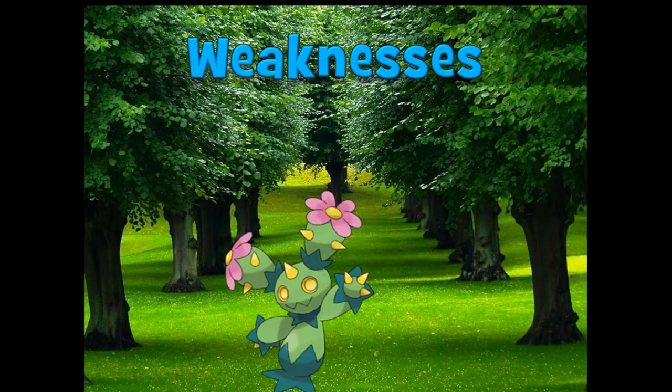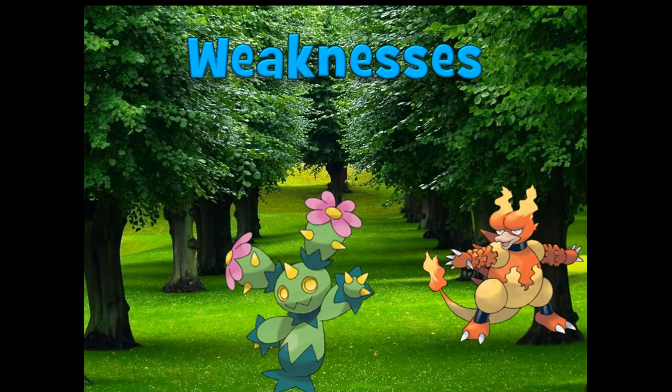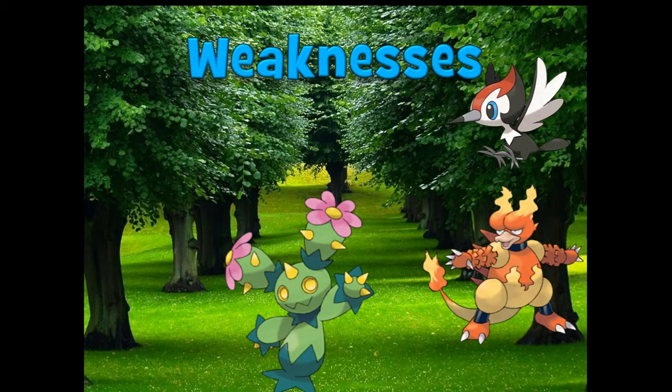Now we're going to get into what makes Grass weak. Grass has five weaknesses — not the best defensive typing. That's why you usually see grass Pokémon with a secondary typing, like Poison. Fire first — why are they weak to fire? Fire burns grass. Wildfires, forest fires — very tragic.